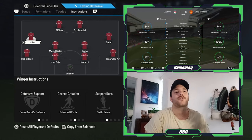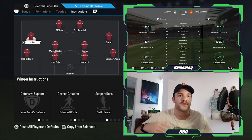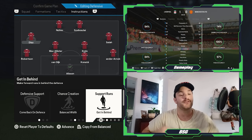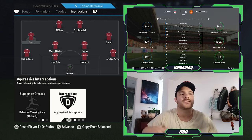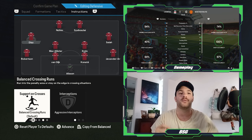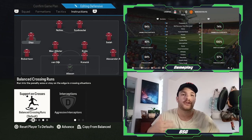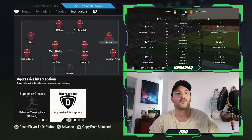Taking a look at your left and right midfielder — both of them have the same roles and instructions in this counter-pressing system. They would obviously look to use their pace in behind as much as possible. Both are set to come back on defense and have a balanced width, as well as breaking in behind. Getting behind is absolutely essential for setting up counter-attacking opportunities. Interceptions are set to aggressive, which helps with the counter-pressing system. Both your left and right midfielder are set to a balanced approach for the crossing runs — sometimes breaking into the box, or staying on the edge of the area to whip in crosses or cutbacks for your two strikers.